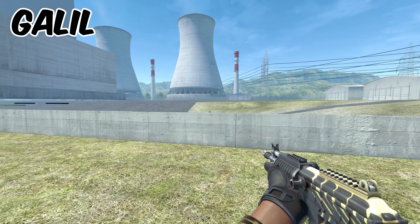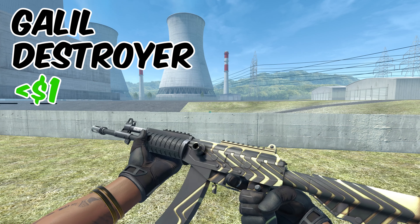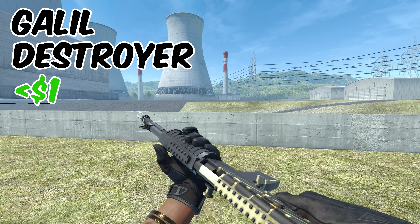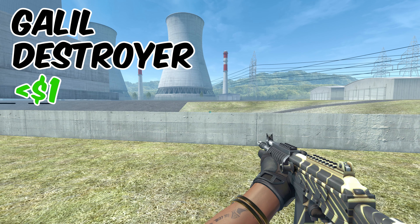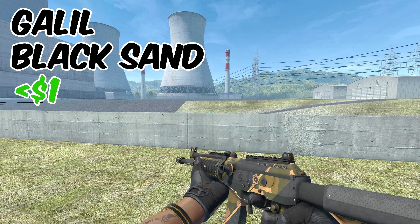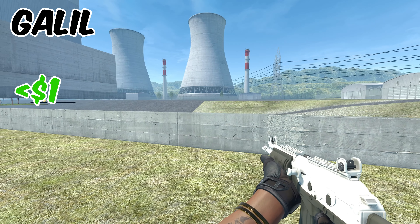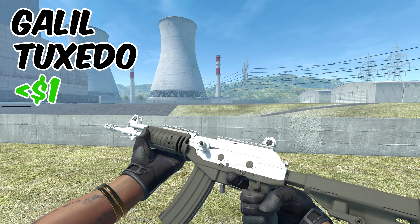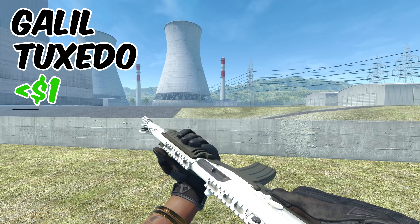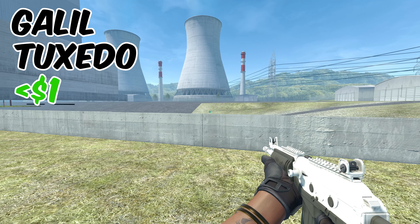As promised, three other options for the Galil, all under $1. The first is called the Destroyer — if you can live with that little bit of sand color, this is actually a really good choice. The next option is called Black Sand, also under $1, and again looks really good with a little bit of color. The final option under $1 is the Tuxedo, which breaks the theme a little but has a good amount of black, and would be perfect for a black and white theme.